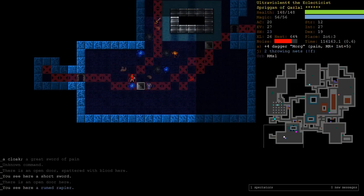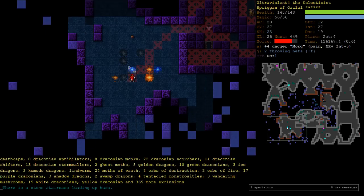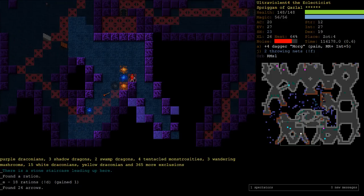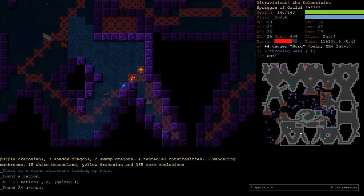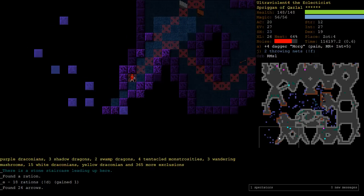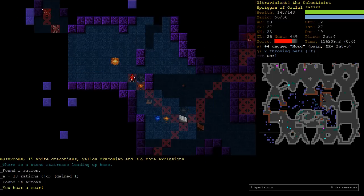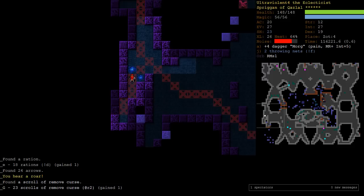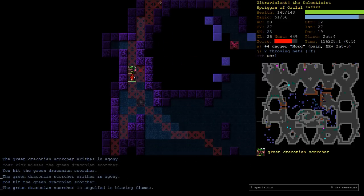I played too much Spriggan Conjurer. We're back up to 18 food, so it's like we've expended 2 rations here. And that's even though we've been casting more hungering spells - so you'd never have starved here in this later part. Even without a food shop.